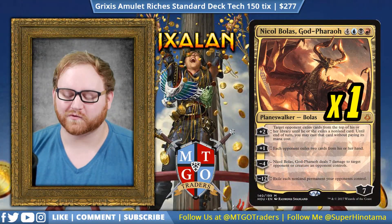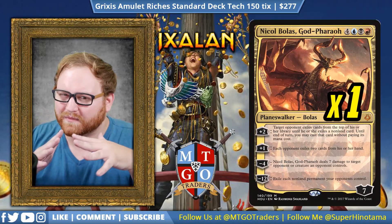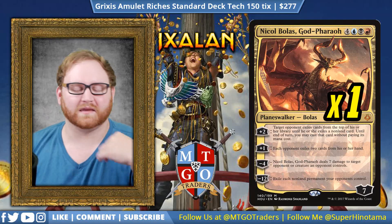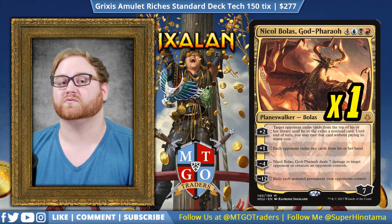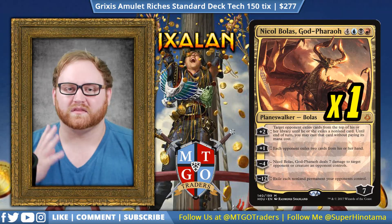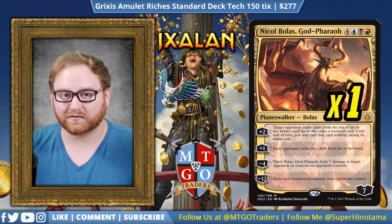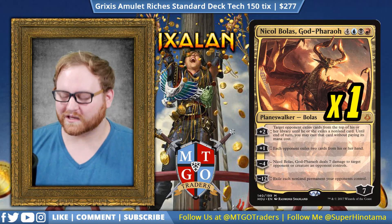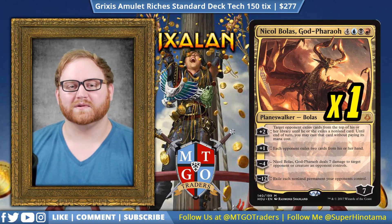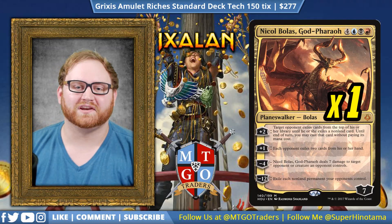Like the video if you liked it, and leave a comment below with what you think and if you want to tweak anything. I was thinking about Spell Swindle quite a bit because it gives us more treasures — it was in the sideboard for a little bit, but came out because I wanted the sideboard to be quicker on counter-control for the control matchup. If you haven't subscribed to the channel already, make sure to hit that subscribe button and hit the bell so you know when we upload a video or go on stream. I appreciate it, guys, and I will see you in the next video.